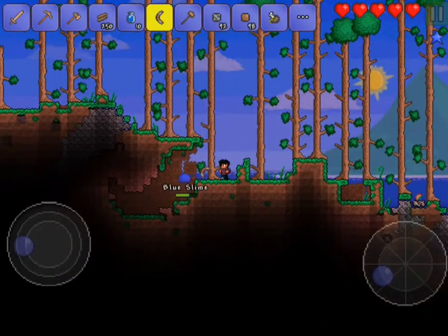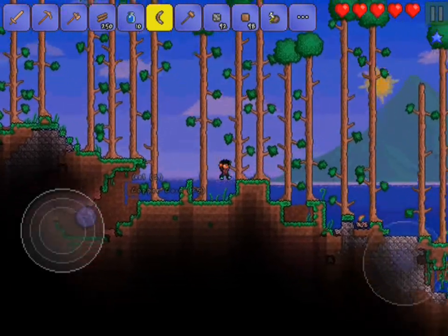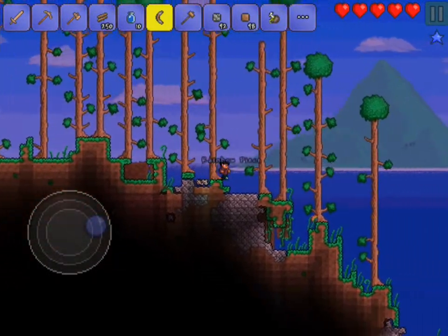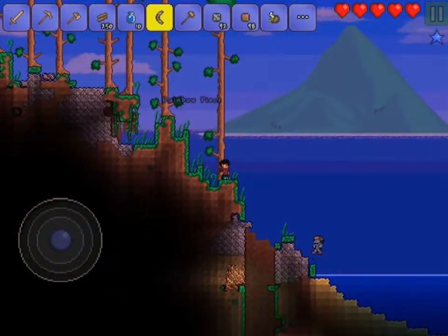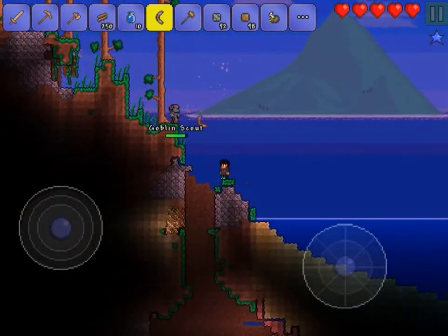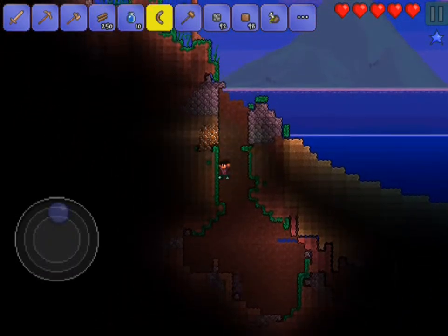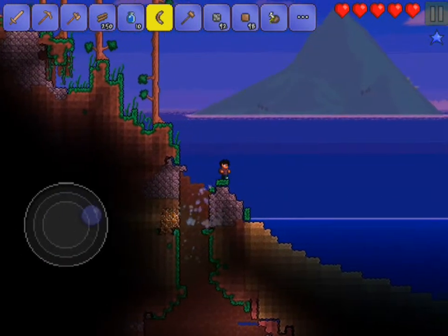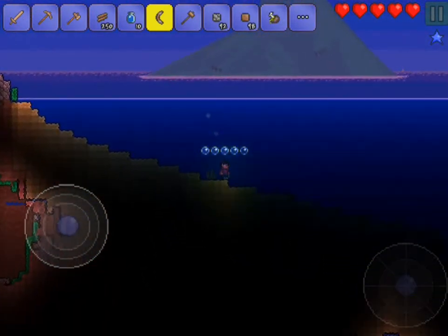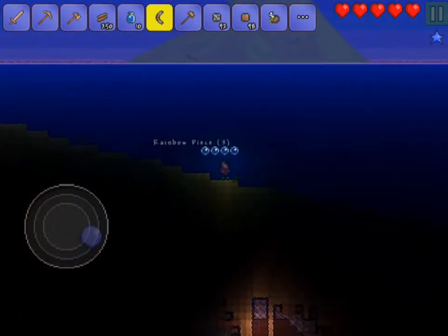Kill this blue slime - there we go, got it. So we're just about there - we're here. I made a cave right over here. A goblin scout - what is that thing? Oh my god, I have no clue what half of these things are. In the water there's some pretty cool things I actually found. First of all, there are sharks in the water, which are pretty cool. And then on top of that, there are crabs.